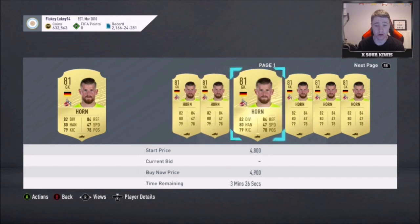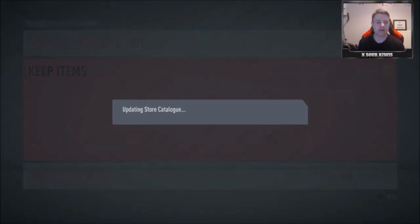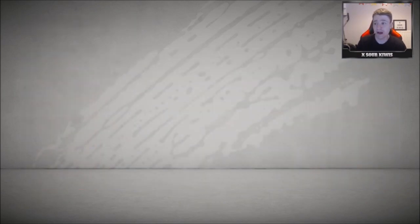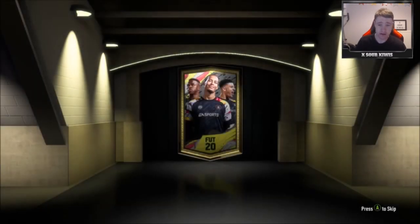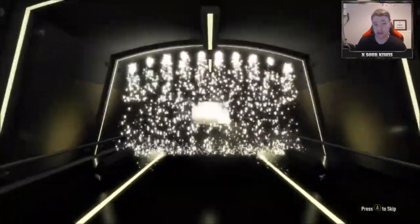Even an 81 goalkeeper is going for like over 4.5k, which is ridiculous in September. Any icon — I mean the icon moments pack — I've probably done about 10 on stream and packed absolutely nobody. So maybe an icon upgrade pack will be better. Probably not but it can't be any worse at the moment.